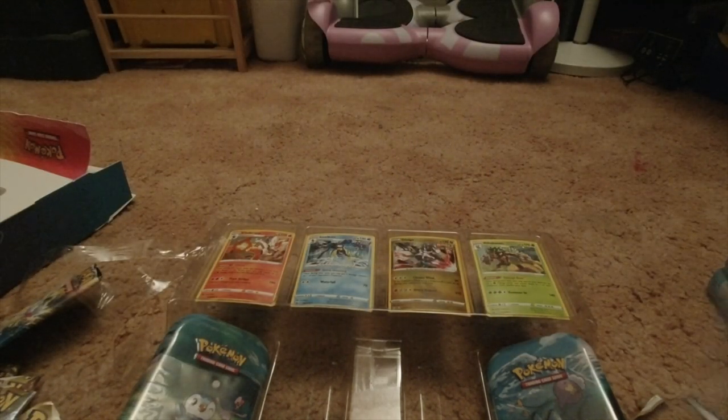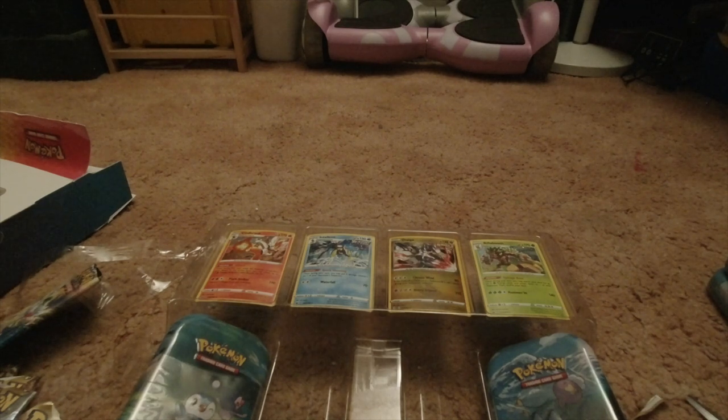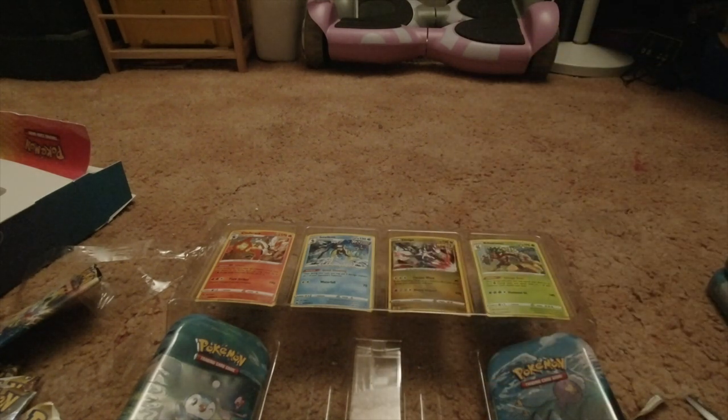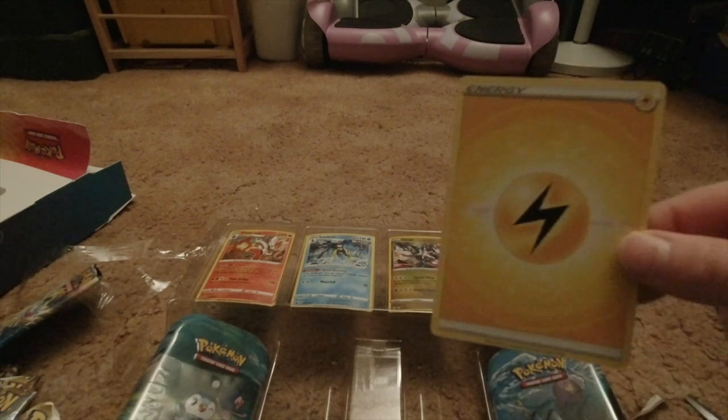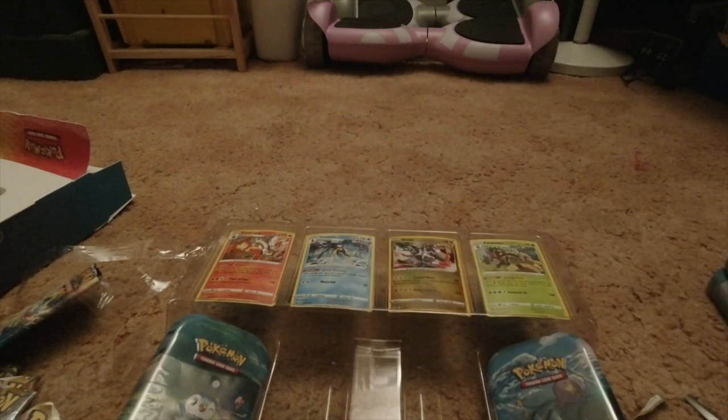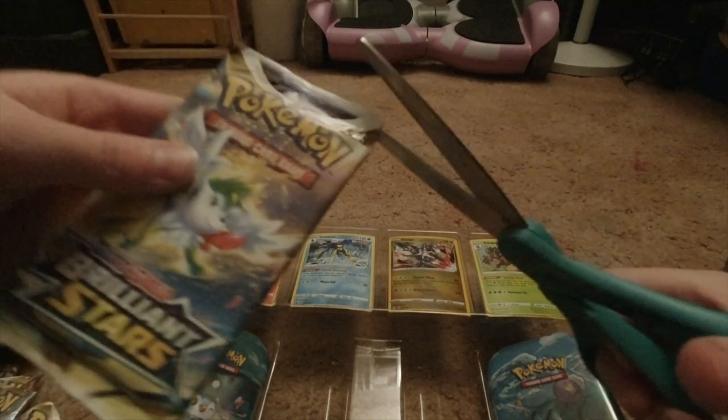Okay, we got our Pokemon Live like always. We got a Hippopotas. We got a Cyndaquil, a Qwilfish, another Growlithe, a Rufflet, a Nymble, a Leafeon, a cool looking lightning energy, a Cancelling Cologne, a Piloswine, a Gardenia's Vigor supporter. And that's all for the Astral Radiance pack.